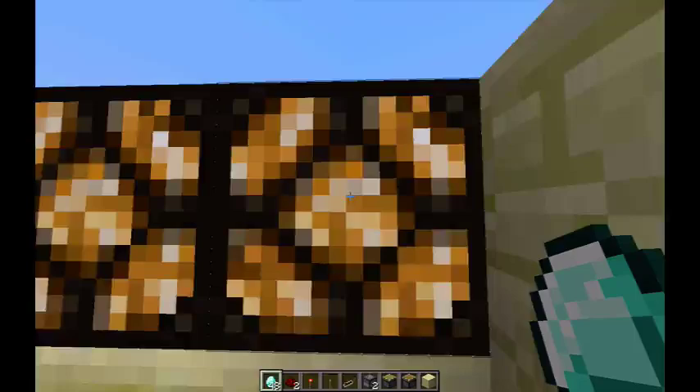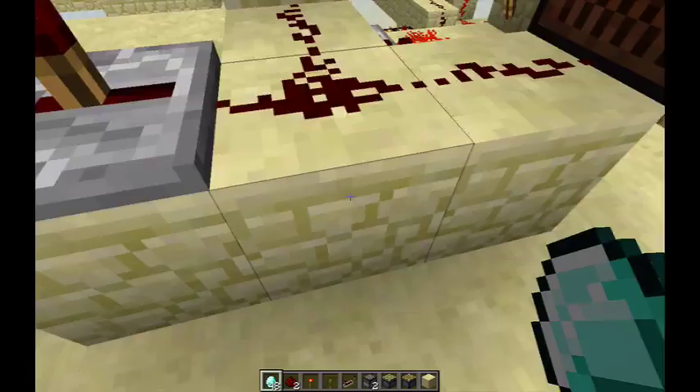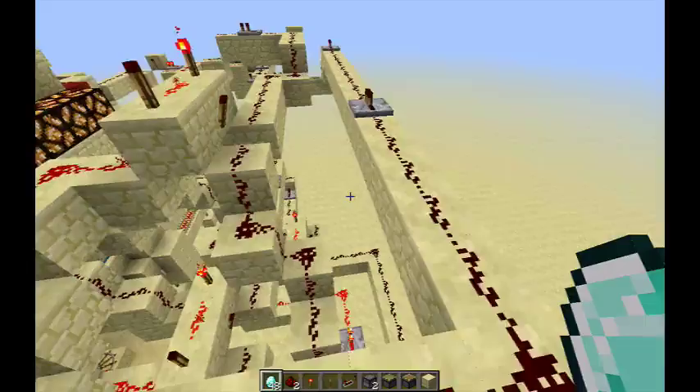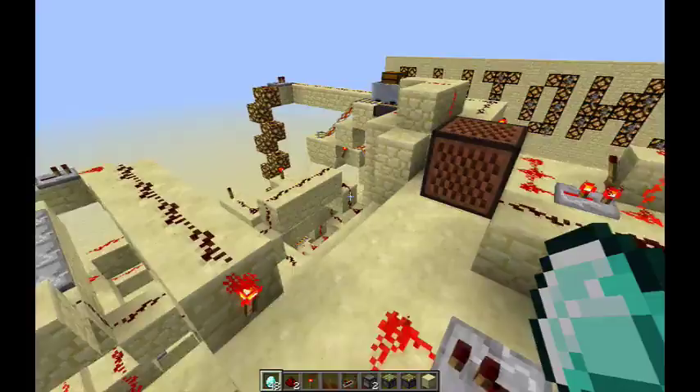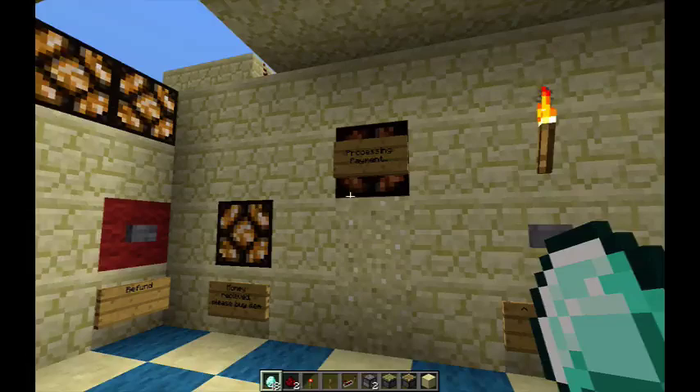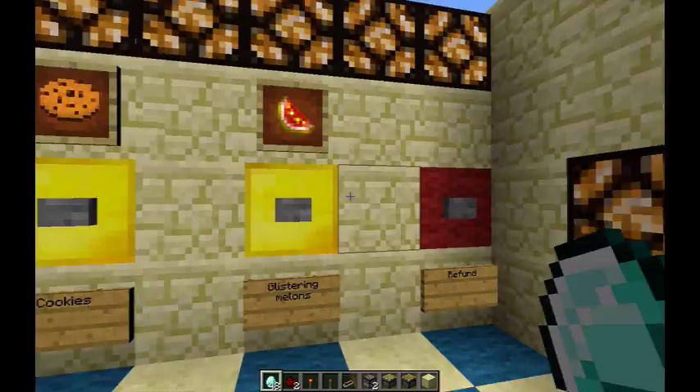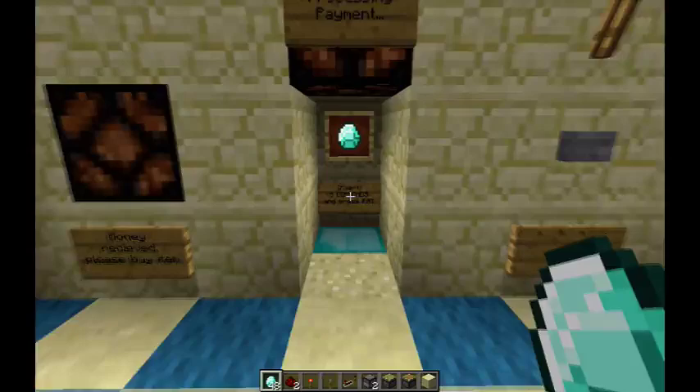When you think about it, 'oh I'm going to build a vending machine in Minecraft' — it actually seems fairly simple. But when it actually comes to putting it together, there's a lot more aspects to this project that you wouldn't originally think about. For example, the processing payment light turns on in a latch and will only turn off when the money received light turns on. But this will only turn on if it receives the correct currency. So if you only put in four diamonds, nothing's going to happen — it's going to close and hang forever.